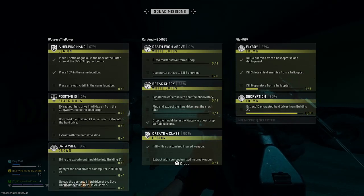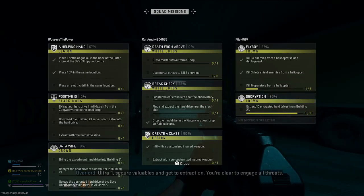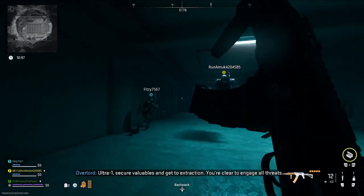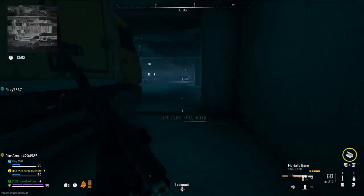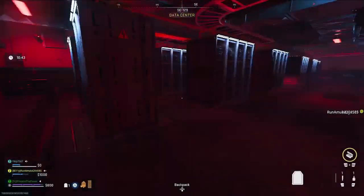When you come into Building 21 with the hard drive, if you do lose it you will have to go back and do that mission to get another one. I suggest taking your time and being very careful with this as you don't really want to do that again. When you come in with it, you'll see we'll get the first checklist mark appear for bringing it in.